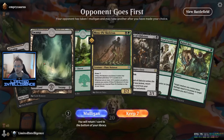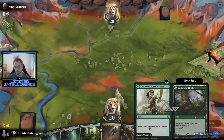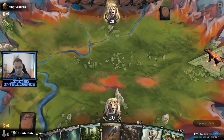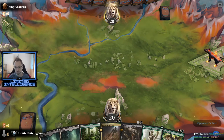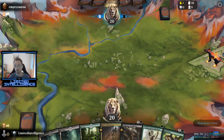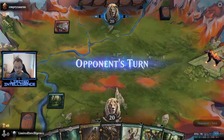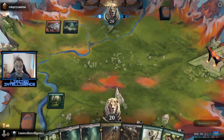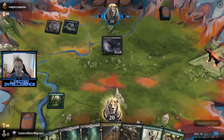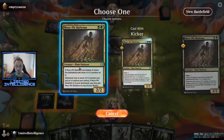Okay, our starting hand is again pretty decent — definitely going to keep this. Don't want to play the Vastwood Fortification as a land here, as it doesn't actually give me more options since everything costs two at this point, with the exception of the kicker on Nullpriest of Oblivion. Our opponent actually has to mulligan down to five cards, which is a pretty good start for us. I'll just get the Skeleton down without the kicker here.